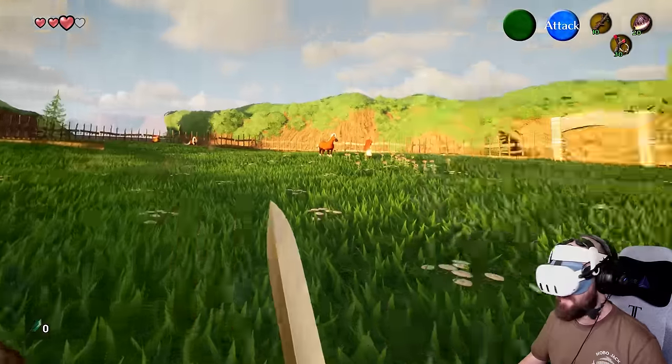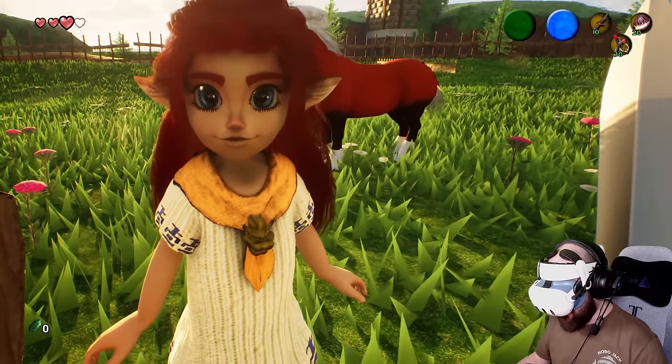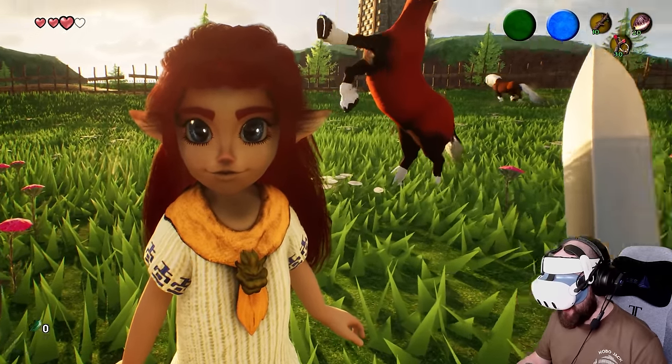That horse is stuck in the fence - you should probably do something about that. But they do look a bit like Uncanny Valley, don't they? They look a bit scary actually. Look at the big shiny eyes.